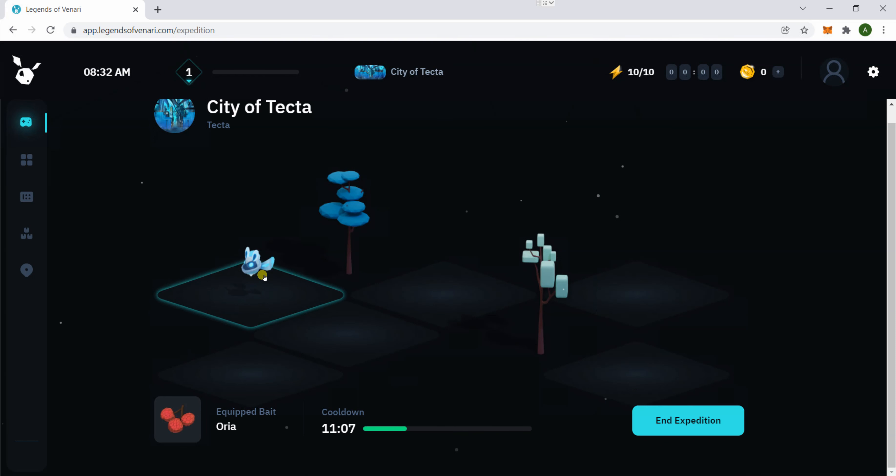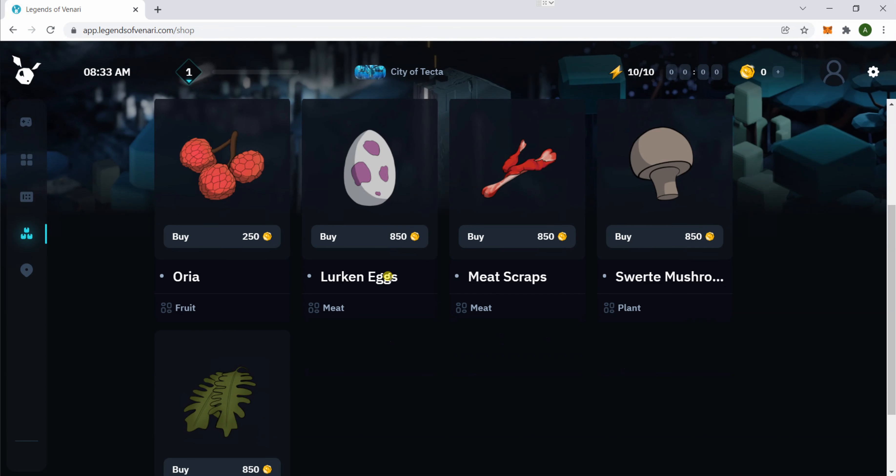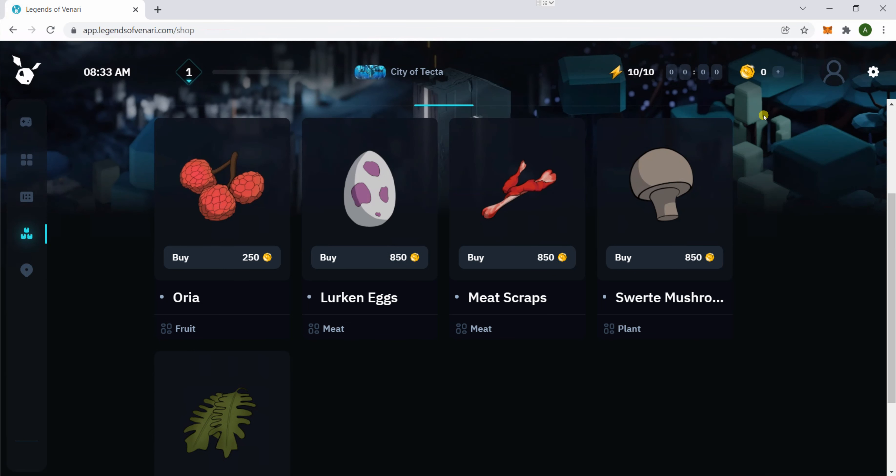One of the binaries has shown up already. Wait a little bit more to see if more show up. With different baits you might get different binaries to appear. The key problem is you don't want to run out of gold. When you're starting, start with the basic bait and try to catch as many as you can. Whenever you catch one you gain gold, so try to get it up to like twenty or thirty thousand, and then you can start buying some of the better stuff.